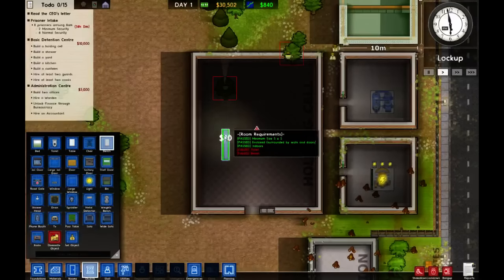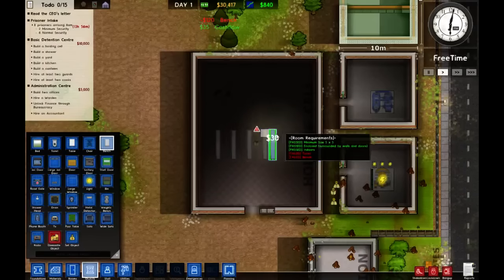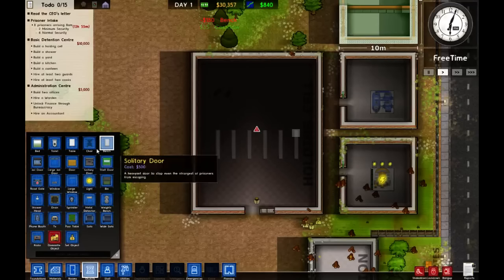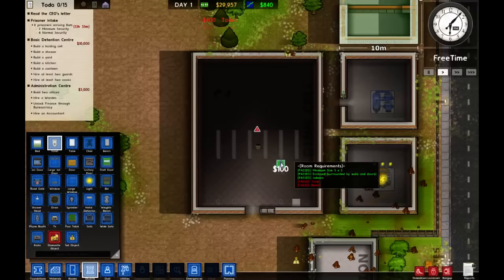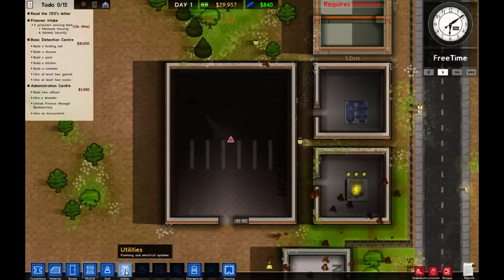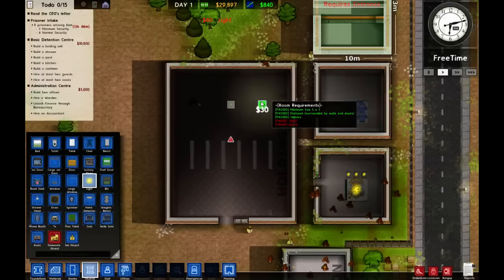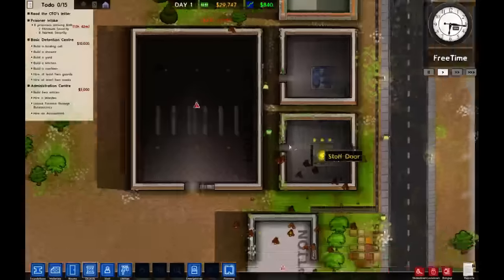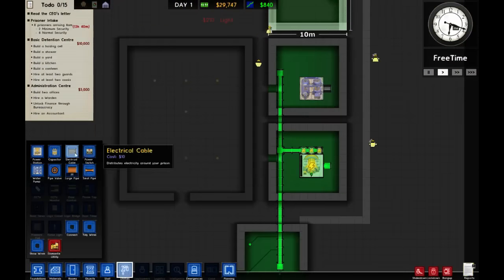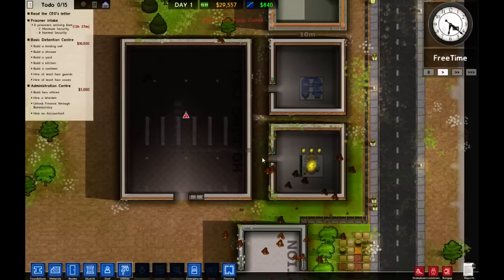We need toilets and benches. I might even give them some beds just in case — I've had plenty of times where people have just been sitting around going crazy with lack of sleep. I like to do that to my high-security guys; it's always traumatic having them going around murdering everyone. A few toilets, a few things — we want to put some lights down since we turned the auto light off. Power cables through — booyah.